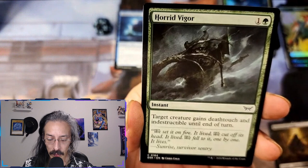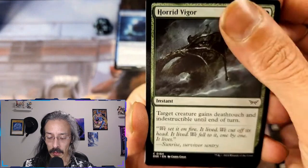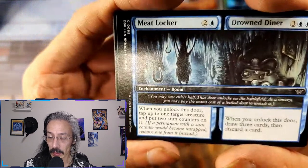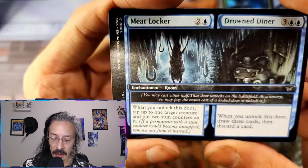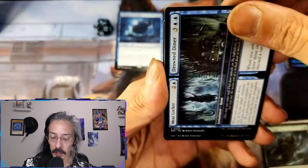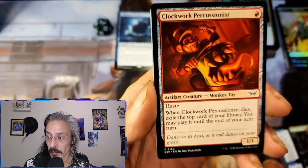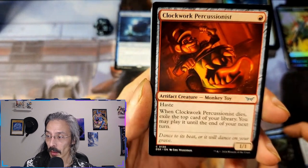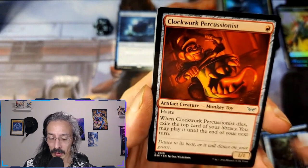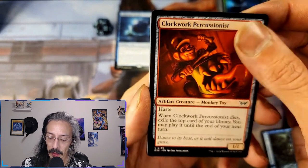Horrid Vigor — deathtouch and indestructible until end of turn. Yes. A blue one — Meat Locker and Round Diner. Done counters — draw three, then discard one. Both really good. Lockwork Percussionist — the monkey toy — okay, it's like the horror monkey with the symbols. Exile the top card of your library, you may play it until the end of your next turn.